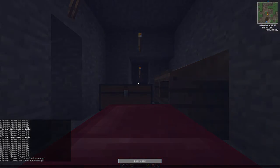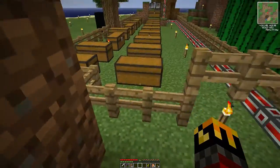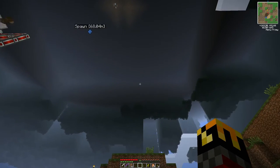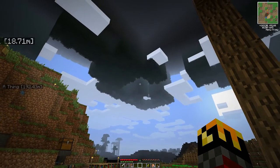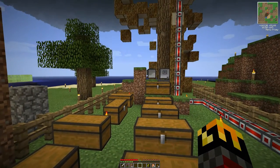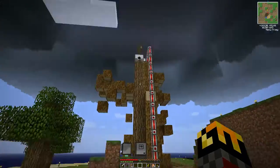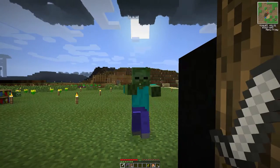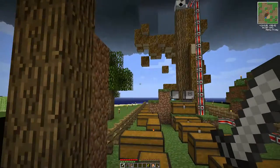I shut down the server because it was lagging out pretty badly. The next day I got hold of Flame and Zog and told them what happened. I fired up the server to show Flame without telling him what it was right away. He came in and was like, 'Holy sh*t.' The trunk was still there — it was roundish, about 10 blocks wide. It explains the damage I took; it was suffocation damage, the server was just catching up.